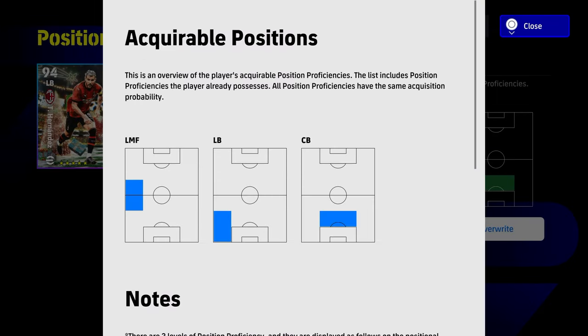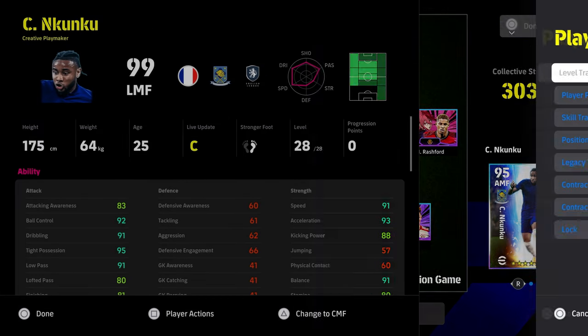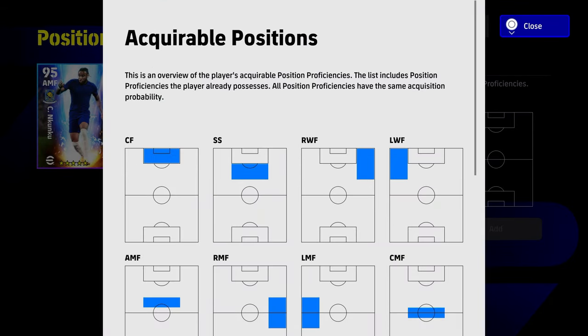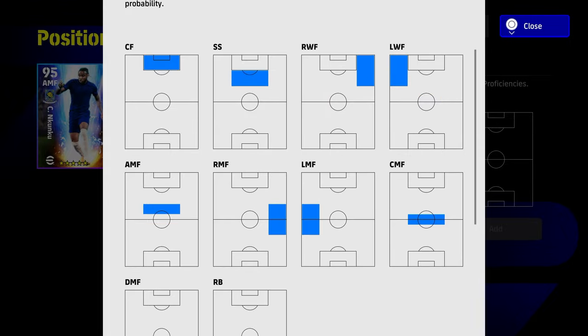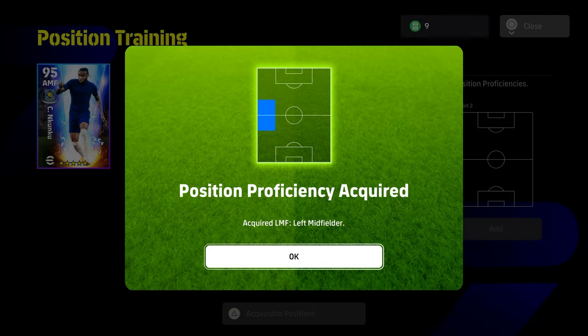His acquirable positions now only have left midfielder remaining. This is kind of a pain, because if you've got a player like Nkunku, look how many acquirable positions he has — he can play from center forward all the way to right back, DMF, CMF, LMF, and he has max proficiency in some of them. So you've got Tio Hernandez with only three acquirable positions compared to ten with Nkunku.